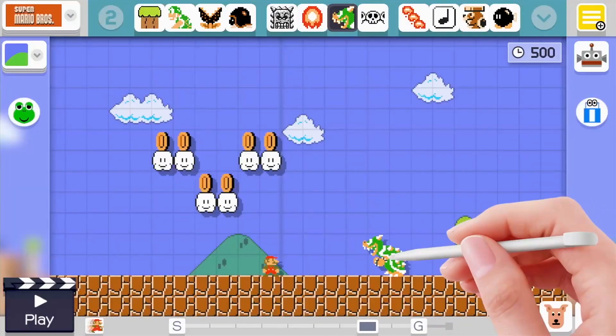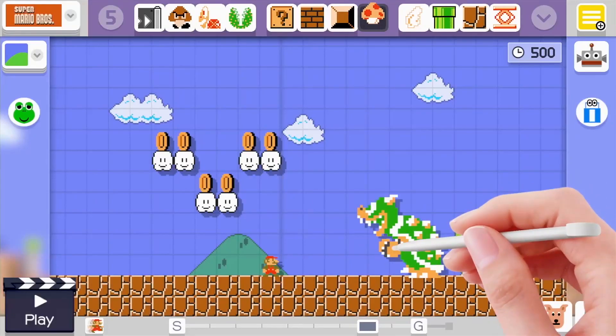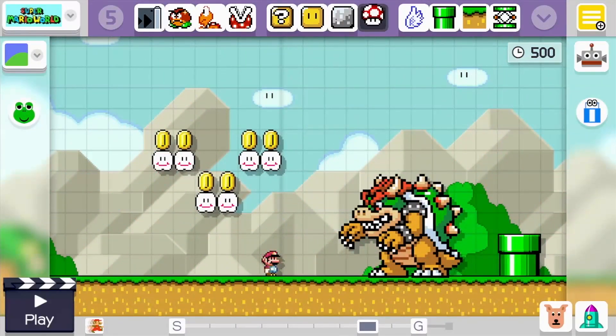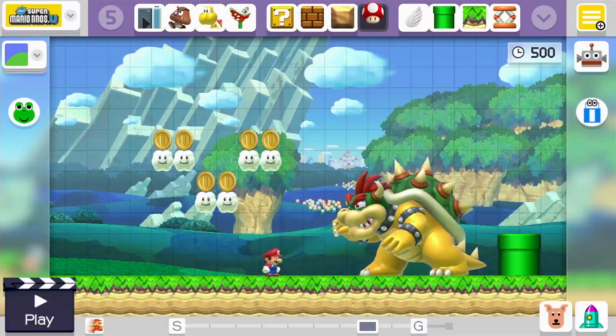Finding friends online can also be challenging, and the game could definitely have benefited from some sort of friends list. Yes, it is possible to follow players once they have been found, but Nintendo has often had the issue of adding too many steps to achieve what should be a pretty painless task, particularly for online play.